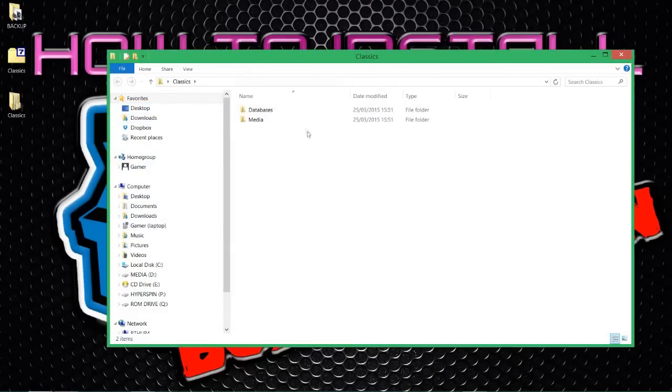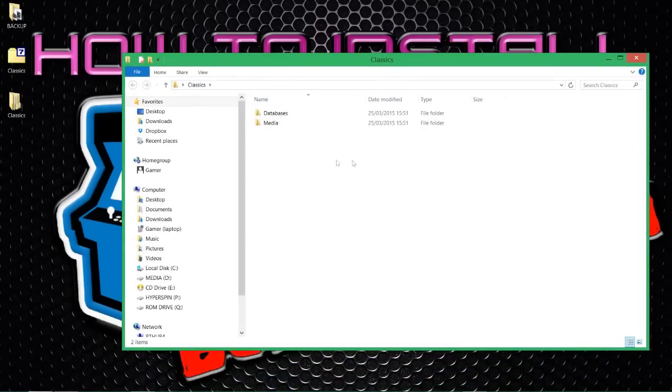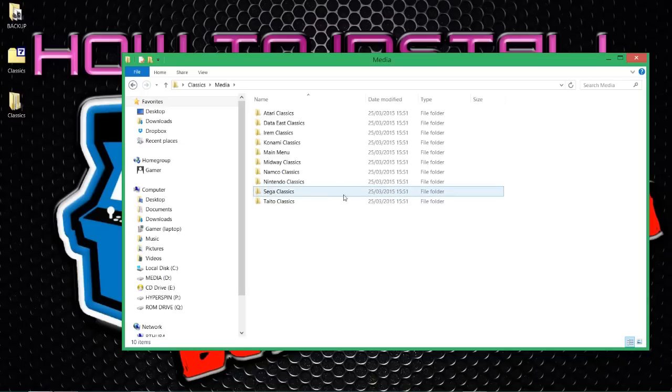Once decompressed, you'll have a folder called 'Classics.' Open it up for a quick look, though we'll go into detail as we install the files. What I'm going to show you is how to set up a few more systems in your arcade setup - the classics: Atari Classics, Data East, Irem, Konami, all that good stuff. These aren't complete yet - just some thrown together to get more wheels on your system. More art is being added and I'll bundle it up and send it out as updates become available.